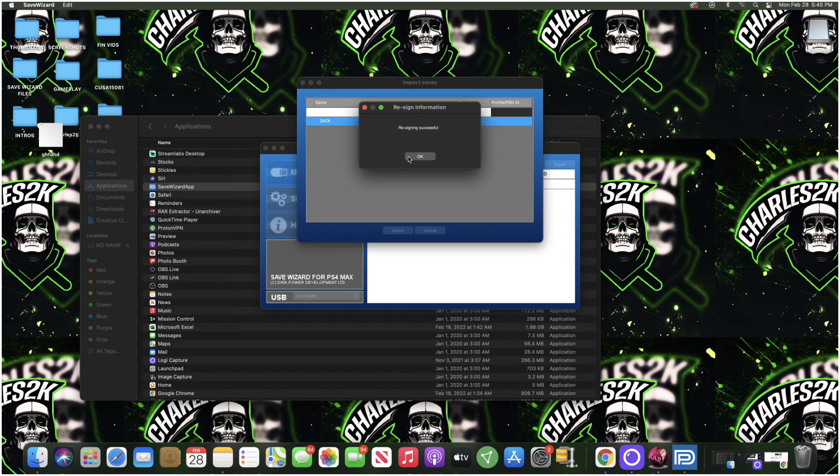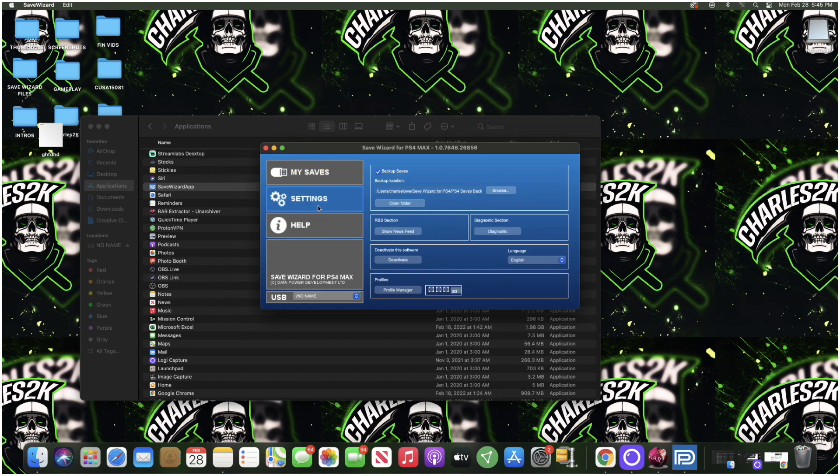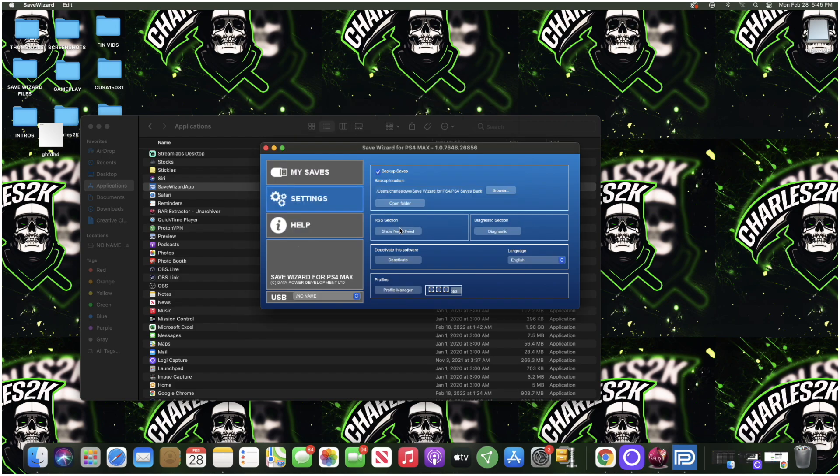Once the resigning process is done it will say it was successful — just hit okay. Regarding profiles: if you want to change or add a profile, go to the profile manager in settings, add a profile, and apply it to your account. You can only have up to three profiles, and to change any one of them you'll have to wait approximately three months, so make sure it's a profile you want to use.